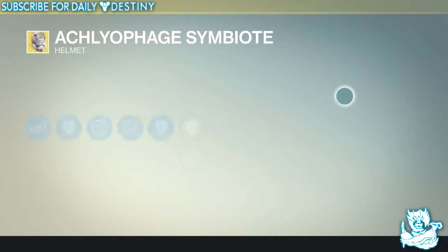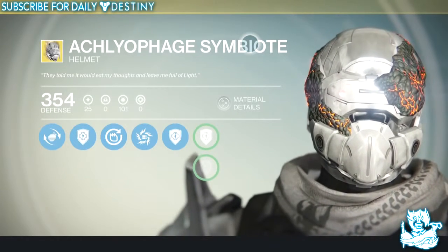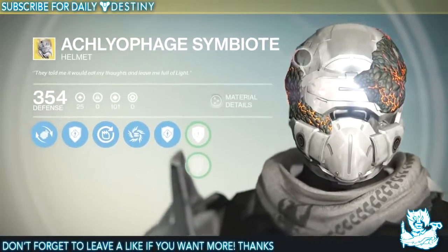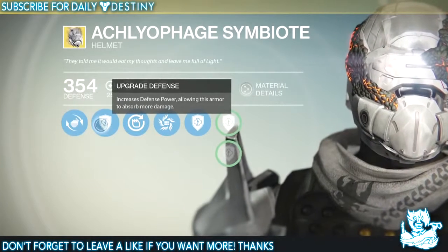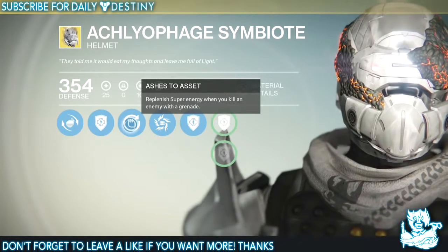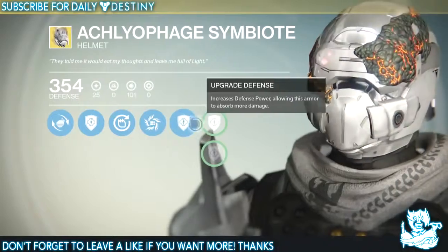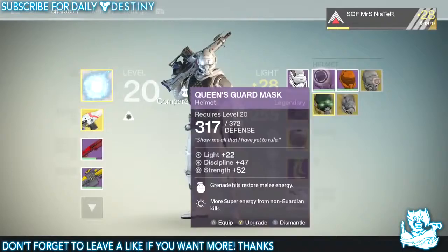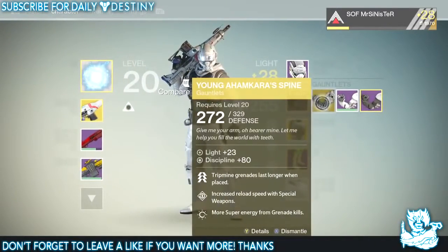Next we have the Arachnid Symbiote helmet — quite a mouthful. The flavor text reads: 'They told me it would eat my thoughts and leave me full of life.' It looks crazy, like some kind of fungus on a mask. Its perks include increased grenade throw distance, increased defense allowing the armor to absorb more damage, replenish super energy when you kill an enemy with a grenade, and Golden Gun gains one additional shot per use. Plus three damage and defense upgrades. That's it for helmets — three total.